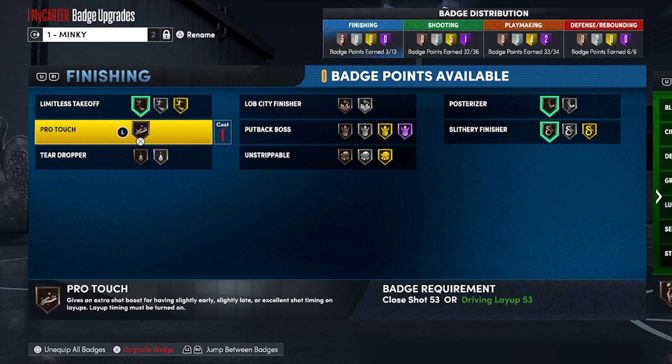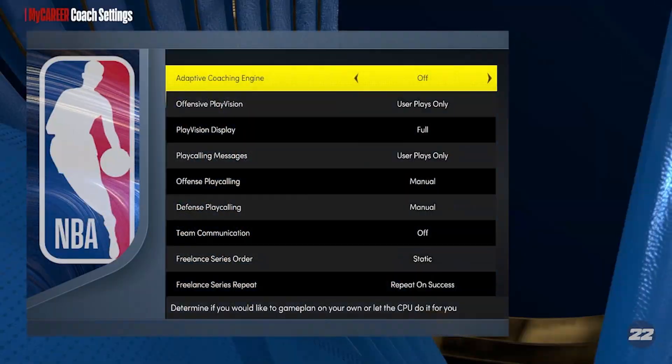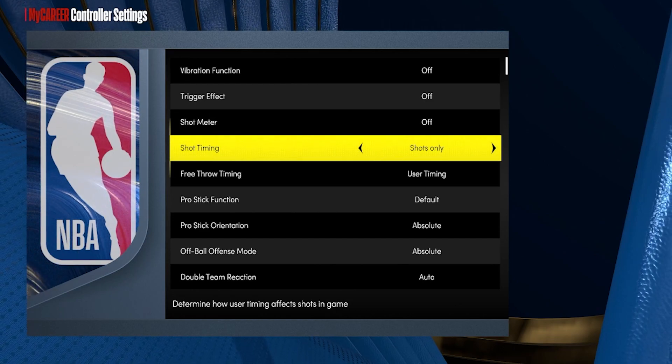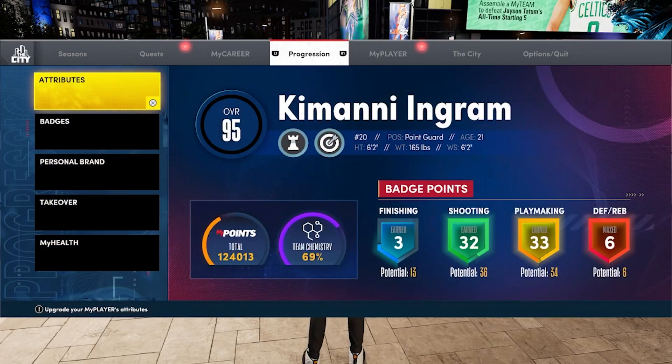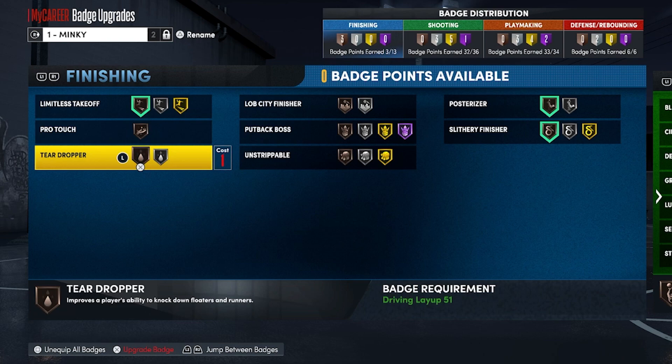Pro Touch: the layup timing has been glitched for the last four or five years, which is why everybody turns their layup timing off. To turn it off, go to Options > Settings > Controller Settings, where it says Shot Timing, and put it on 'Shots Only' so it times your layups for you. Pro Touch would be OP if you could time your layup, but it's just going to say 'late.' Tear Dropper is reportedly OP this year, but chase downs are OP too, so you'll probably get it smacked off the backboard — not a must-have.